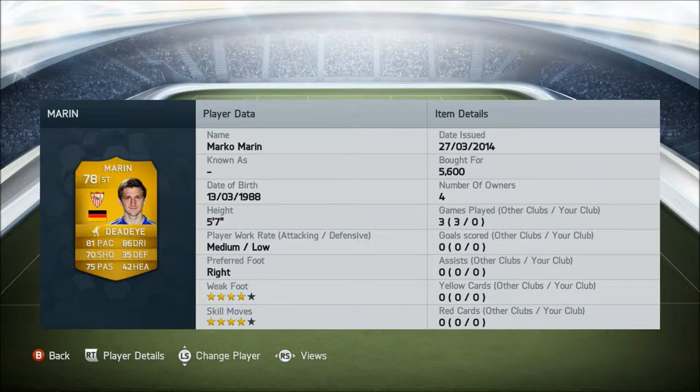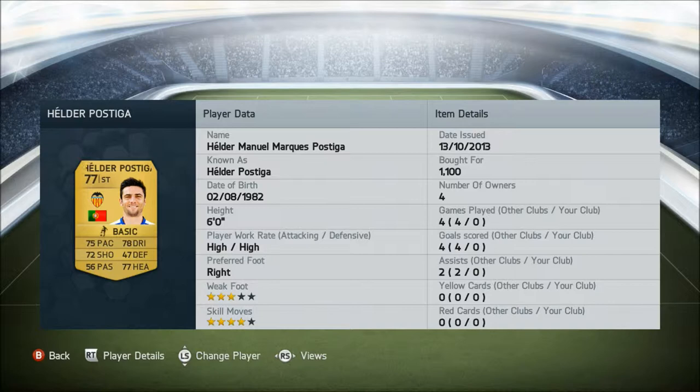Now up front, this is a Liga BBVA team apart from Rui Patrício, so hence we have Marco Marin up front, 78 rated — he's normally a CAM so budget value, but because he's up front he is 5,500 coins. He plays for Sevilla. And his partner in crime is Helder Postiga, 77 rated, plays for Valencia from Portugal, and he costs 1,100 coins.